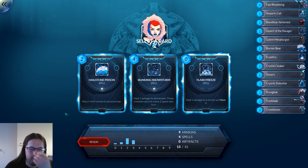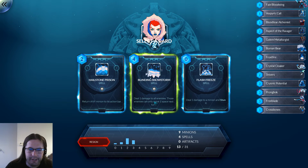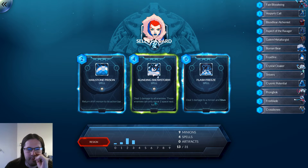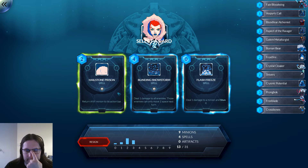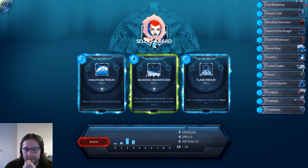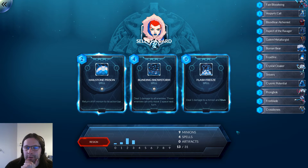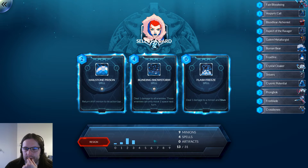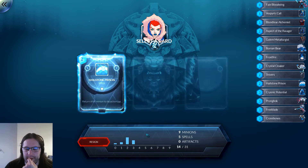Hailstone, Prison, Blinding Snowstorm, or Flash Freeze. I guess Snowstorm is at least AoE and can help with manipulating the board. We could go all-in on aggro with Hailstone — that could be good. Neither of these impresses me very much. Stechni's Blue Conjurer — that's what we need. Maybe the Prison is the way to go. Yeah, it's pretty better than the Snowstorm.